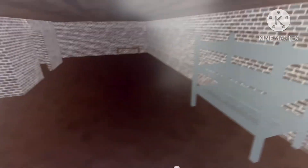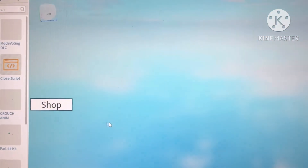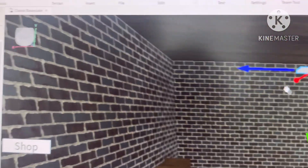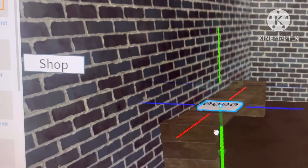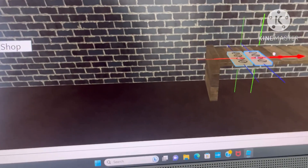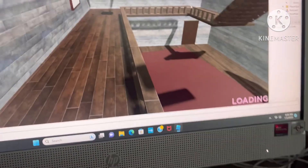Now we're going to move the key code to a secret place where the game runs. When I finish this video I'll make a game where you can play the whole thing. So we're going to put the key code right here on this table somewhere. There we go — now the key code is hidden.